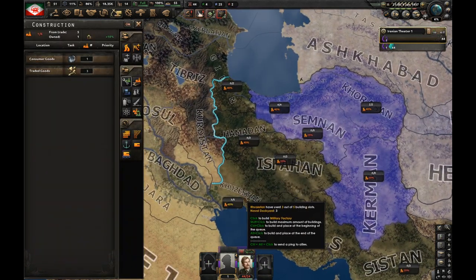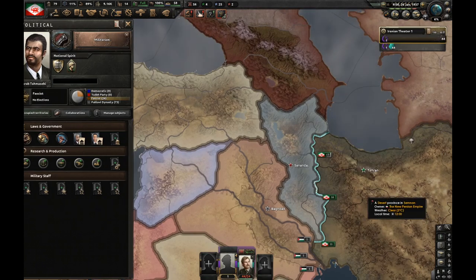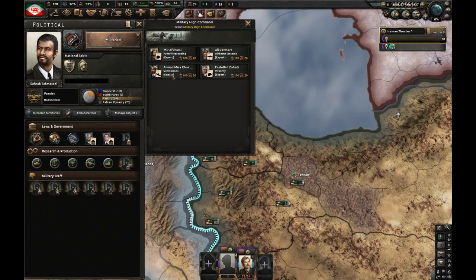We finished building a factory — let's now build two mills here; this state has the best infrastructure in Iran. Nationalism focus is finished, let's go for militarism. We completely ran out of manpower — 0.0% recruitable population. However, this is going to be fixed once we finish militarism. Let's get an army general with army grouping expert trait.